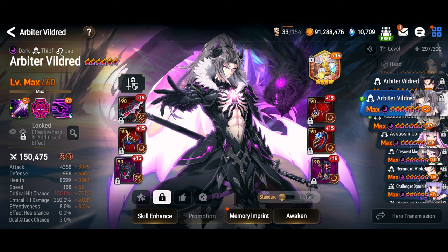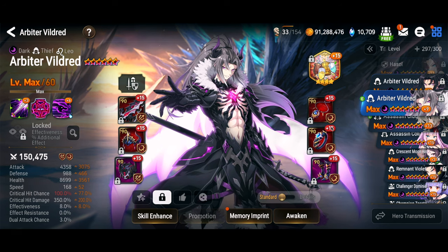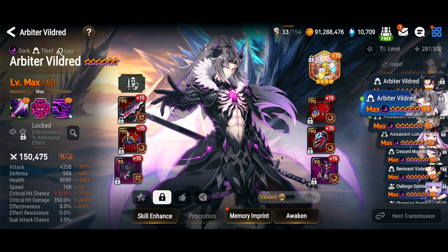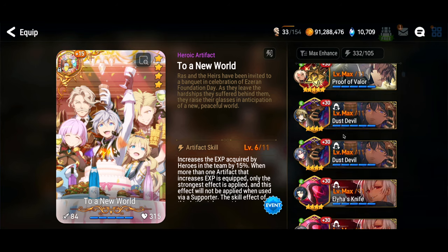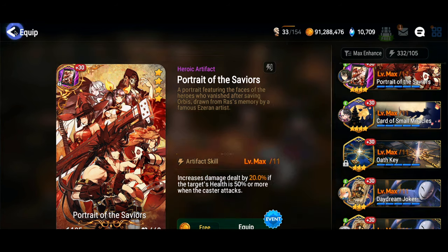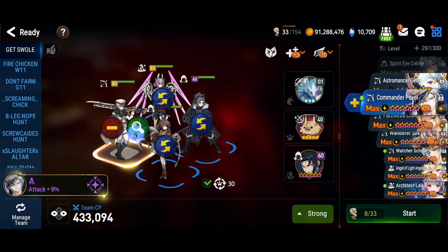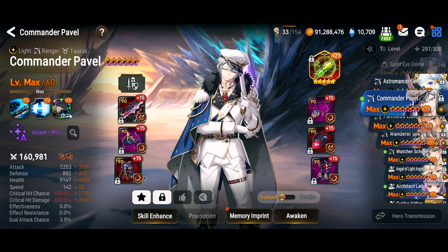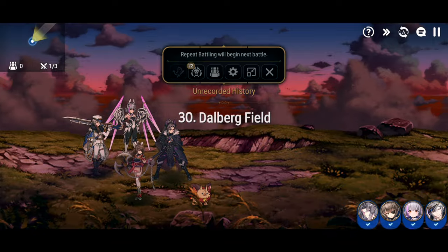Arby is going to be my principal clear unit. You can also run Free Spirit Tieria or even Lena in this position. I have Arby on the EXP-boosting artifact. If your Arby can't quite kill, you can put this artifact on one of your other units - portrait, tonfa, or some other damage-dealing unit - but it's important that Arby or Free Spirit Tieria can one-shot each stage. Commander Pavel is going to be my killing cleanup unit. If you can build this team it is the best for farming fast.